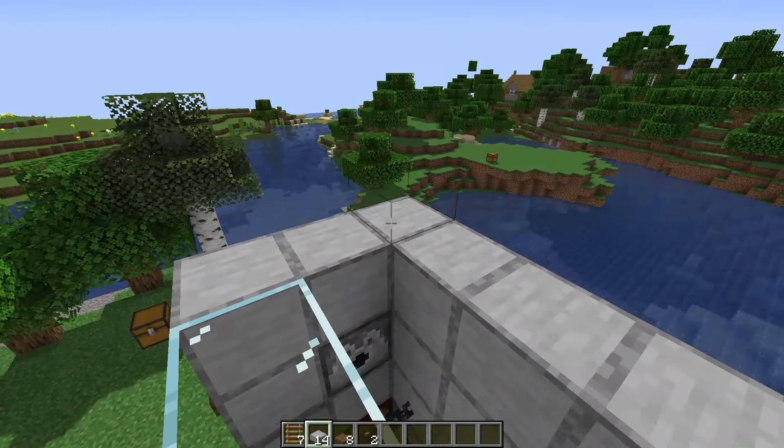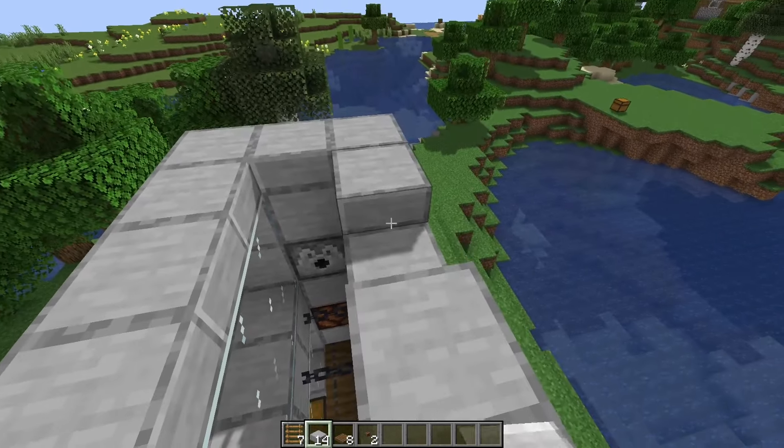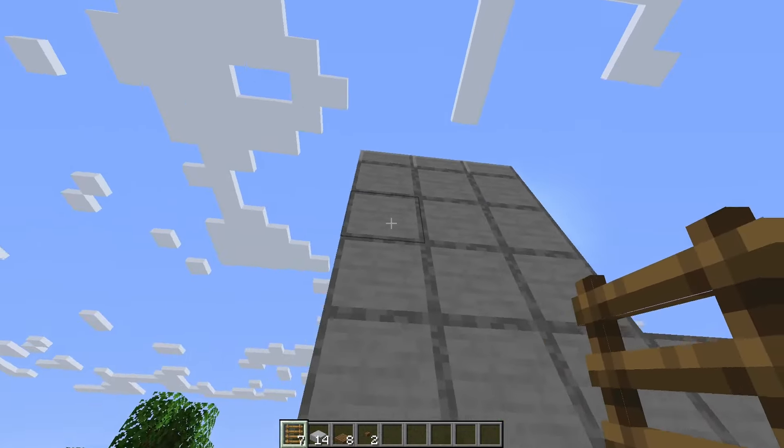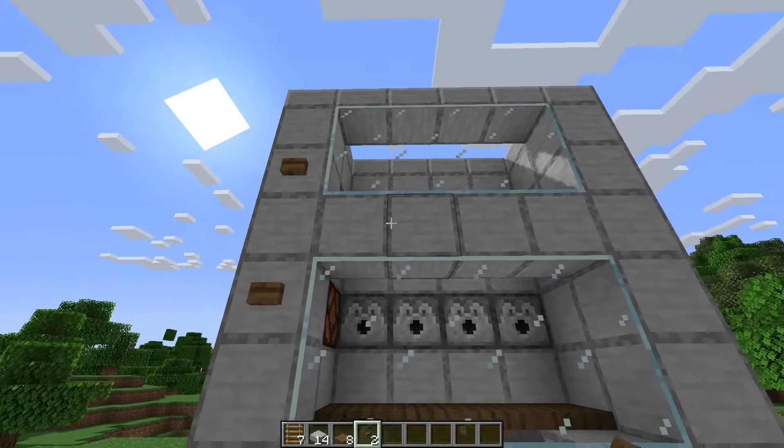Place a ring of slabs over the top layer like this. Then grab your ladders and build yourself a way up to the top, then place two buttons so you can activate the dispensers.